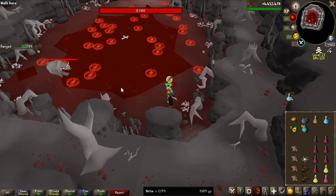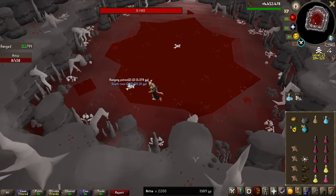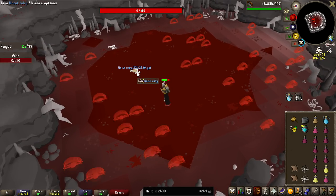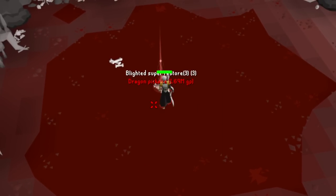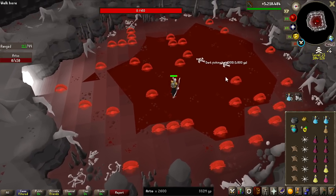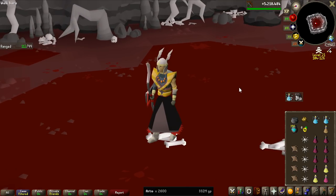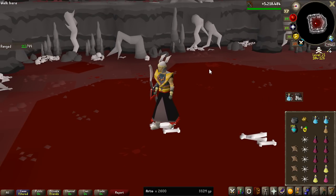We are really getting close to the end of the grind here, and of course no pets have been seen during this entire grind. 2,200KC — 600 more to go. 200KC later: 2,400KC, 400 left to go. It seems like Dragon Pickaxes are going up in price again — 1.7 million. The last milestone before the end: 2,600KC, 200 left to go. No pet in sight, and we are risking 332 million GP so far, not counting the elites.